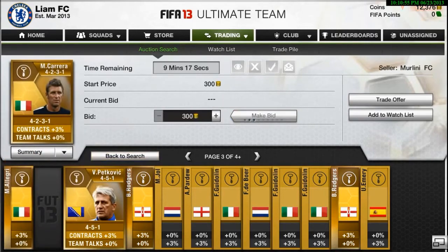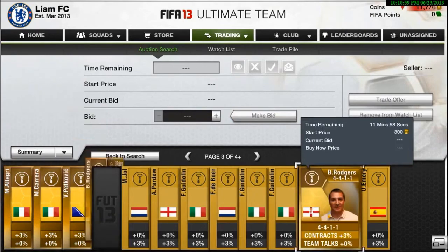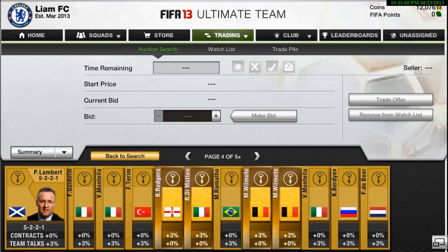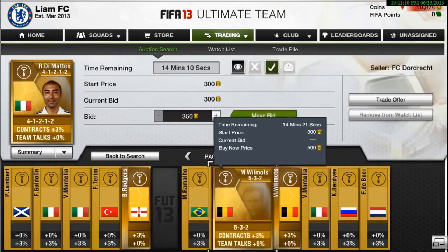It's 100 coins profit but if you get tons of them you can make a lot of coins. I'll show you at the end of the video how much coins I make from doing this. I probably made over about 50k from doing this. Really good method. Really quick and really effective if you've got around 5,000 to 10,000 coins. It's good if you want to double your coins.